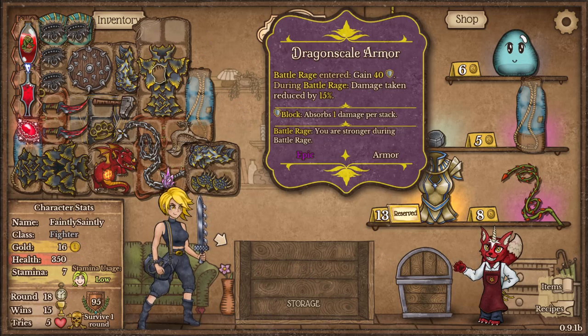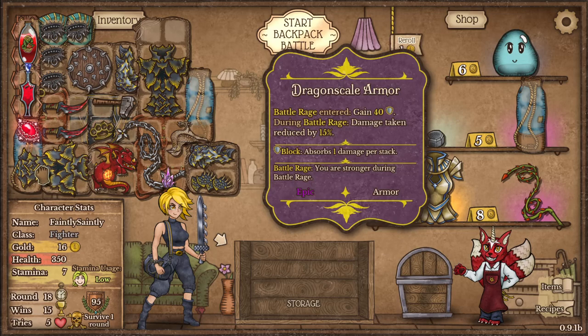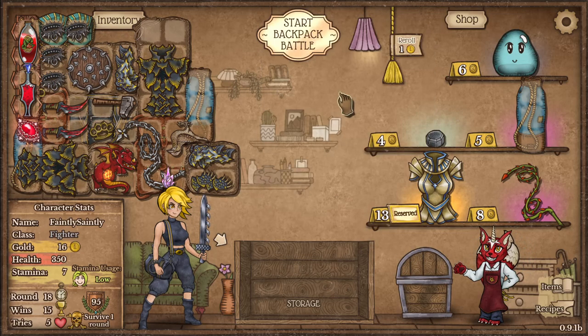Two dragon scale armours — so when battle rage kicks in I gain 80 armour, reduce damage taken by an additional 15% twice over, and it lasts eight seconds longer now — twice as long.